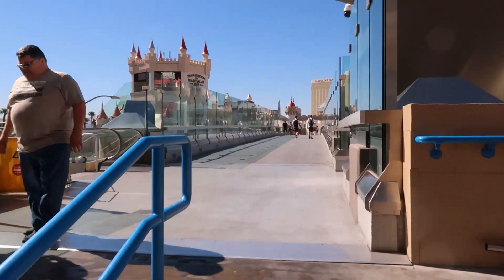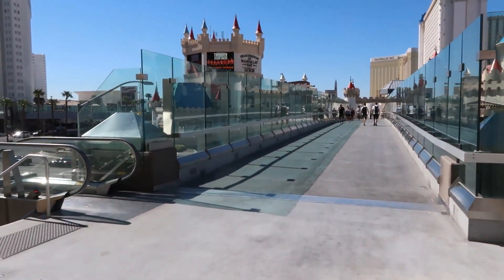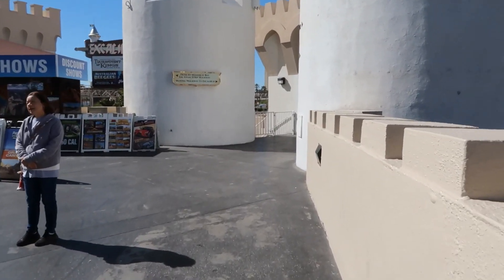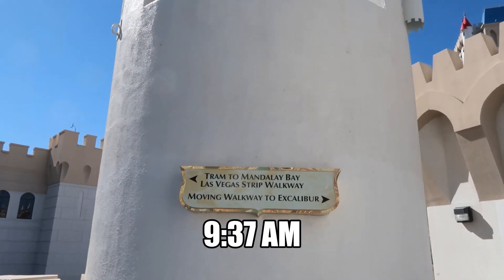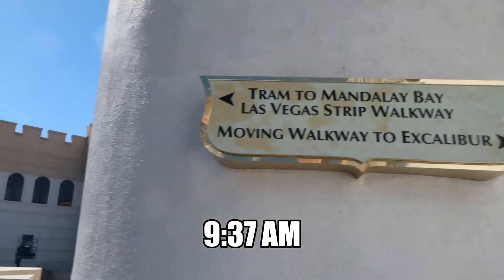Doors to outside — and this is the bridge I just mentioned. I'm crossing over Tropicana Avenue right now. The sign says everything I was saying. Going to go left to the tram. I got to the tram platform at 9:37. It doesn't open until 10 o'clock though, so it's taken 27 minutes to get from the Bellagio Buffet to the tram platform. Once I get over there after it opens I'll start timing again — 27 minutes so far.